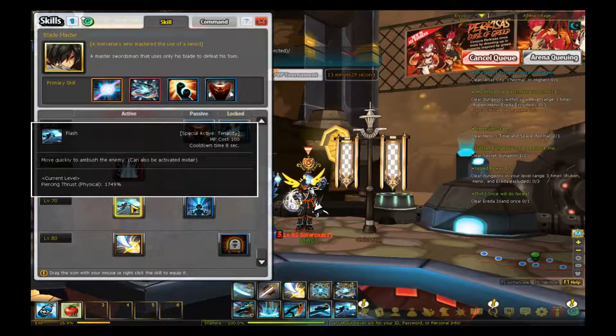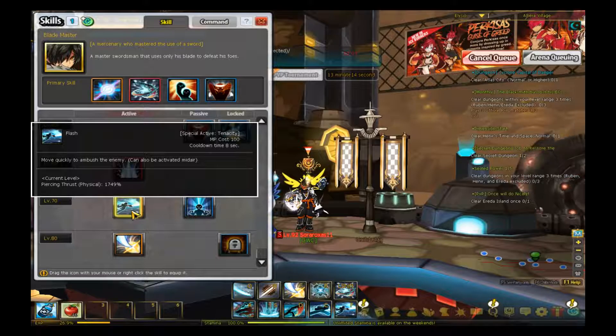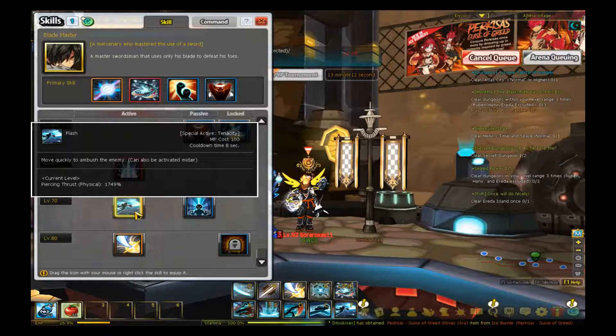The Flash thing — the damage on it is fucking ridiculous. But the hitbox is awkward as shit. So it's kind of like a Critical Dive, but more eh. And Critical Dive has a mana reduction trait.